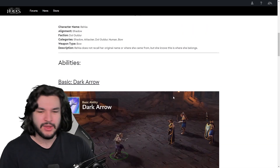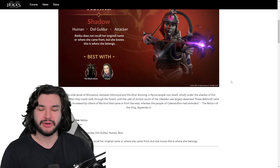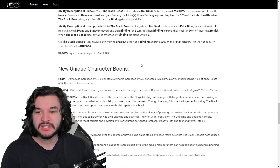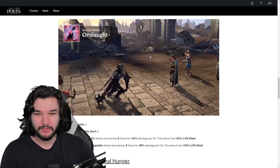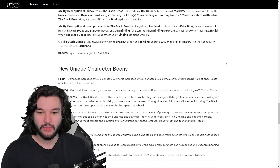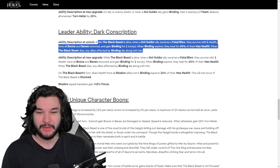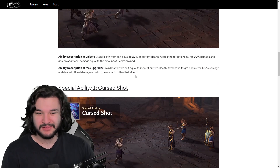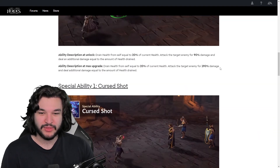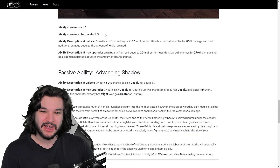We only have one additional member to consider for the Dol Guldur faction so far. Charu really needs to have some way to protect the Black Beast, because the team kind of falls apart as soon as Black Beast dies — you really want to stack up Feast, get his lifesteal going, get counter attacks going, and benefit from the binding mechanic. This kit is pretty mediocre overall, not anything that really impresses me — just a decent single-target DPS with a bit of AoE. The AoE has a low cooldown which is nice, but it's not super strong.